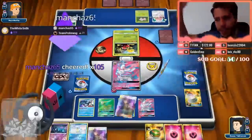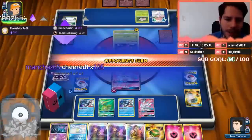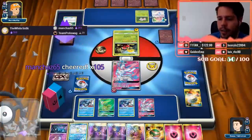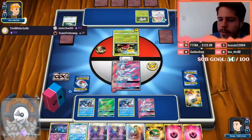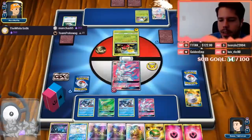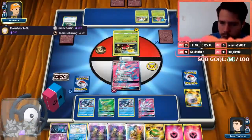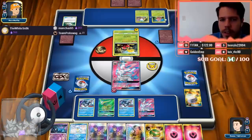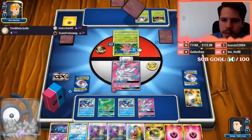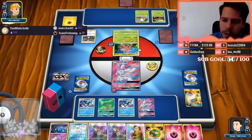That only protects from GXs which is unfortunate. So 1-2-3-4-5-6-7-8 — I can play four more cards, so that's Looker. Wait, did my opponent just misclick? Oh no, he's gonna Kuzma.